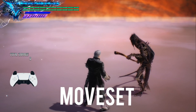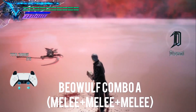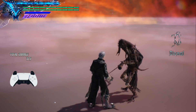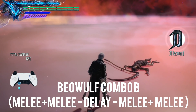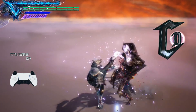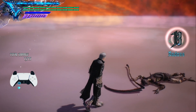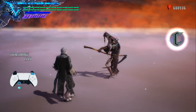Virgil has two standard basic ground combos. The first one — if you mash the triangle button or the melee button — ends in a roundhouse; it's three actual melee presses: one, two, three. The second one is two hits and a delay followed by two more hits: one, two, delay, and it finishes off in a straight. Not too bad, but we can do better.